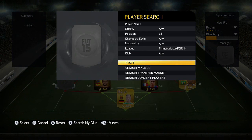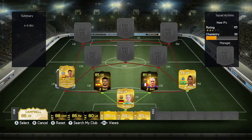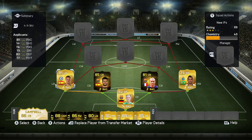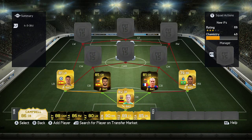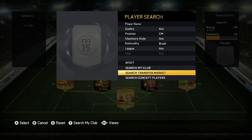Left back — we're going to put Azpilicueta in. He's upgraded and very good. His normal card I didn't really think a lot of, which is kind of weird, but this upgraded version I really do think is very good. The only slight downside is that he's quite small, so he doesn't win a lot of headers, but that's a small price to pay.